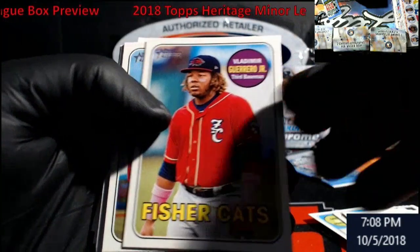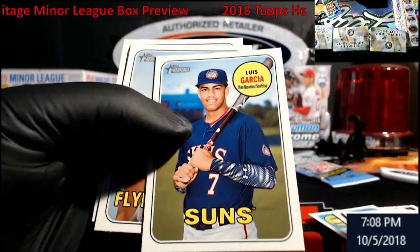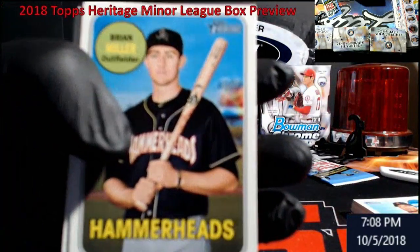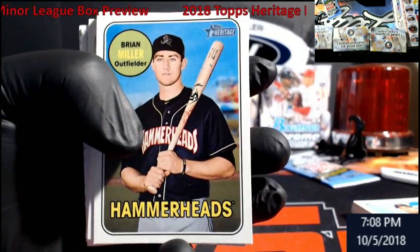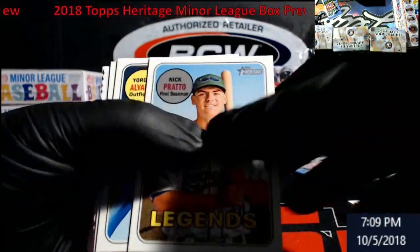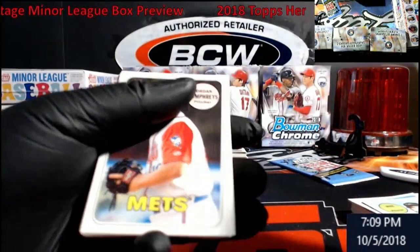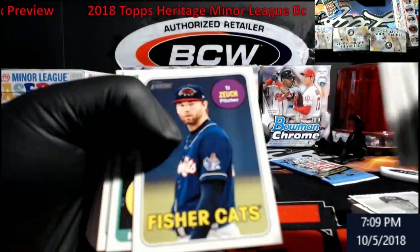I don't even know if any of these things are different. Looking for errors here — Luis Garcia, that's the Nats dude everybody's going crazy for. Hunter Greene, Sporting News, Nick Prado, Jordan Alvarez — some good dudes in here. Don't know Humphreys, but that's an Astros dude. I know that Twins dude, and that Blue Jays dude.